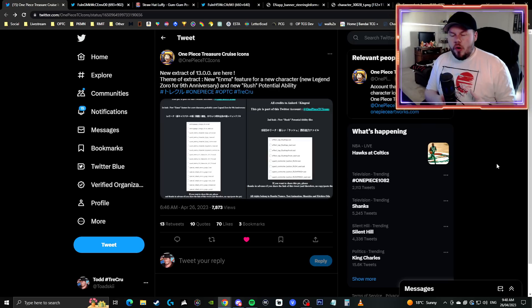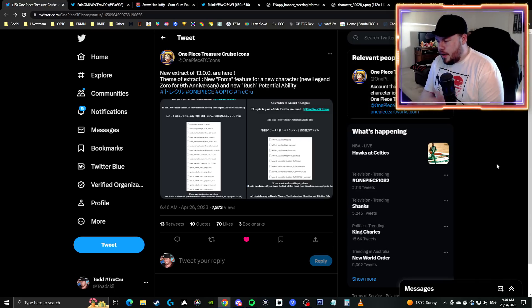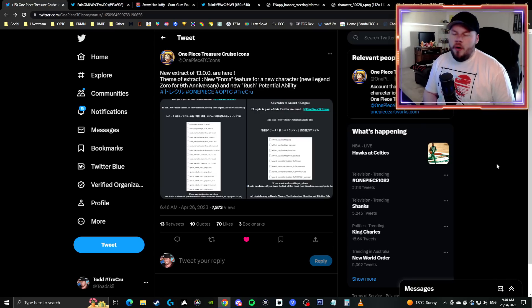We do know that Legend Jack is going to be arriving on the 28th of April at 1900 PST time, so we should be getting information about what that character actually does today or tomorrow. When that does eventually drop, I'll be making a video about what Legend Jack does. Remember, that is like a pre-anniversary bait banner trying to get people to spend their gems before the big anniversary period. So you probably should be conserving your gems until the anniversary arrives.